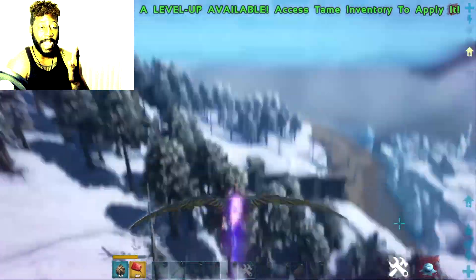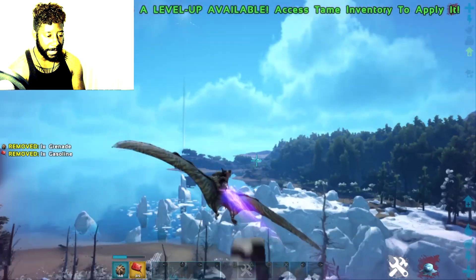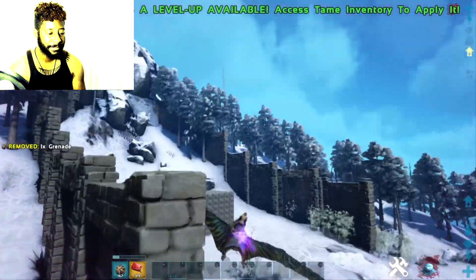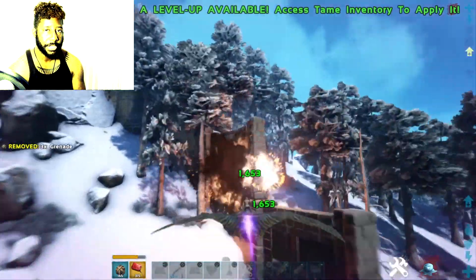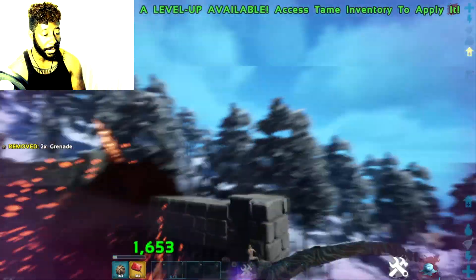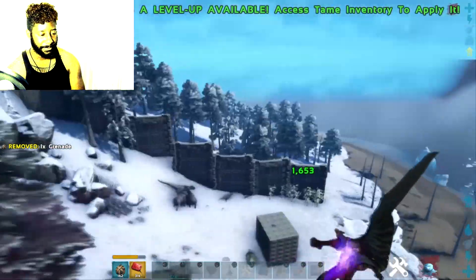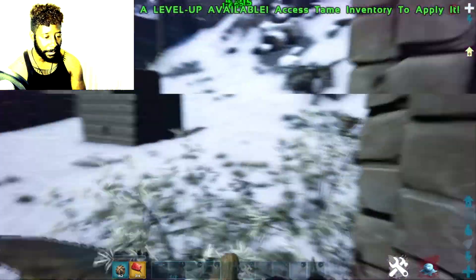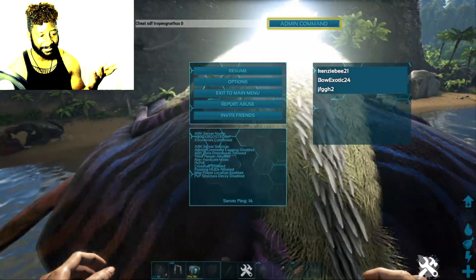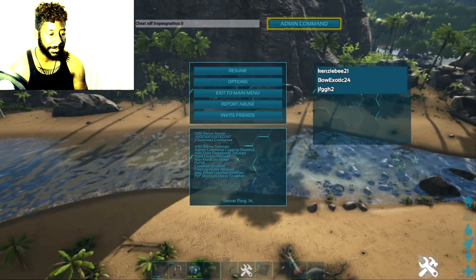I even tried attacking a nearby base with the cannon just to test it — a bit of a dick move but I didn't destroy everything and the guy probably wasn't home. This dino would be perfect for tribe wars. After that I just start spawning the new Crystal Isles dino — the 'chamagundus' — all over the map.